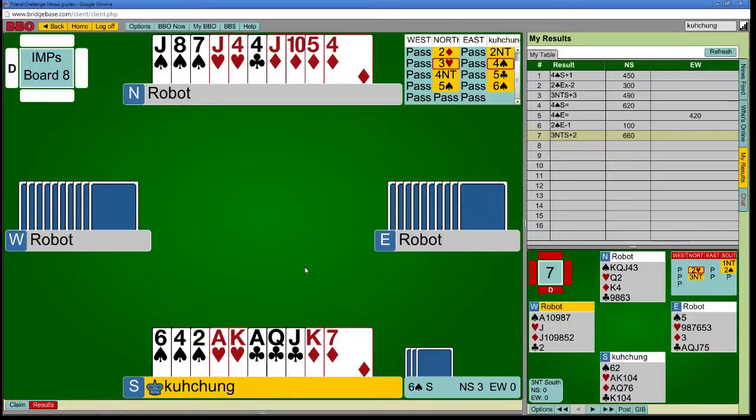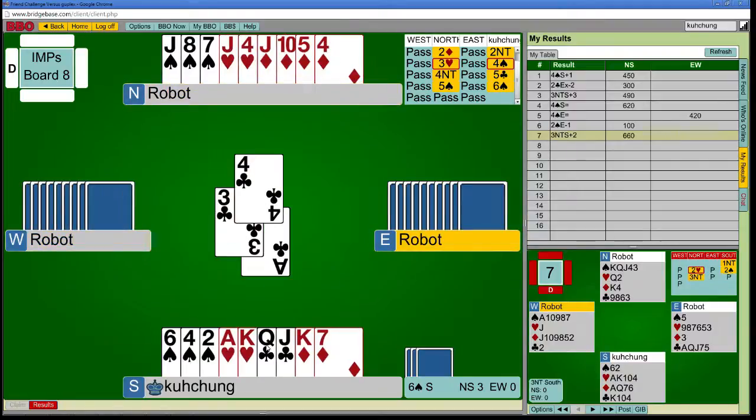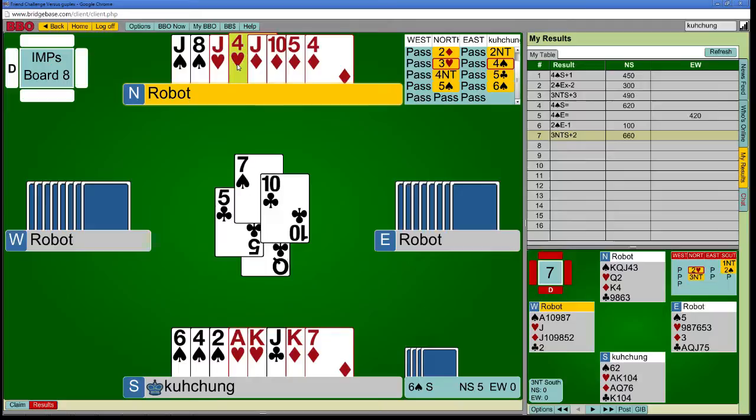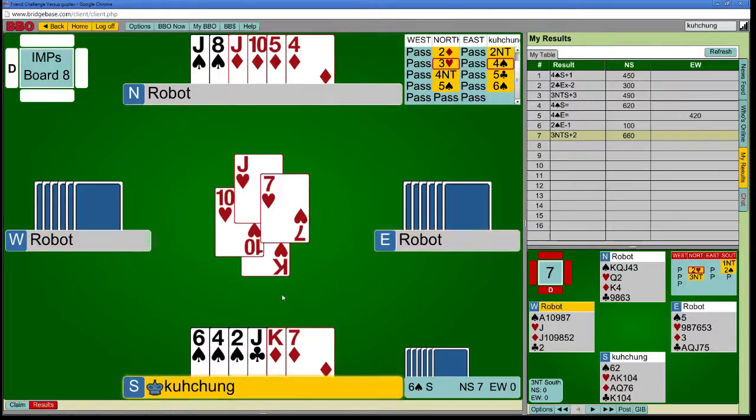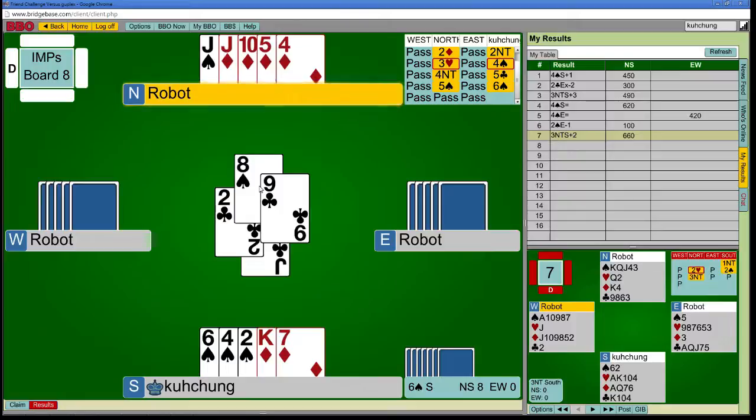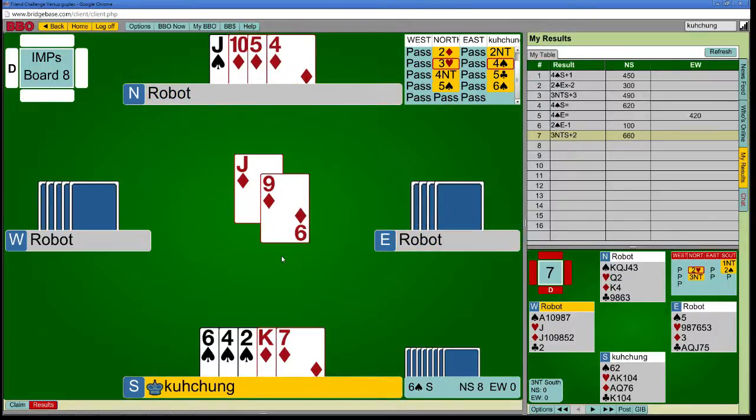I should probably strip the hand and just lead the diamond jack toward my hand. Even if it sets up the club jack, it doesn't do me any good. Have I learned anything about the hand? Hearts were 4-3 and clubs broke evenly, which is not surprising. Maybe I shouldn't have stripped the hand, because that gives GIB a count of my hand. It's the right thing to do because if West has a stiff ace of diamonds they're actually end-played and I'm cold, but that is extremely remote. By giving GIB a count of the hand, maybe he would have risen before, whereas he knows to duck now.